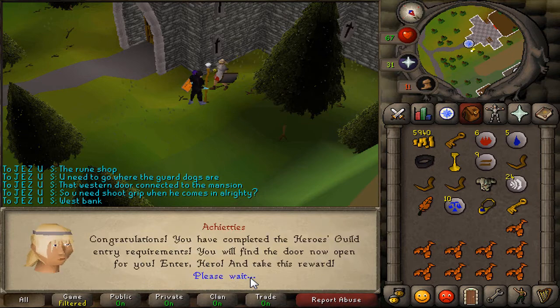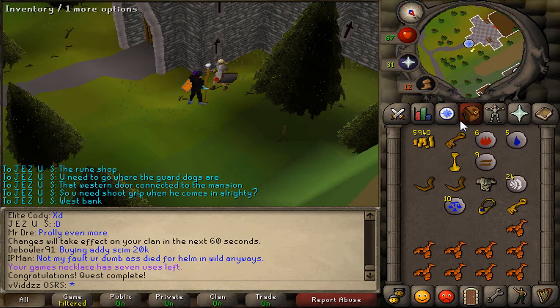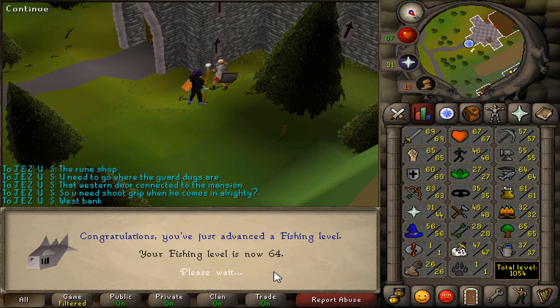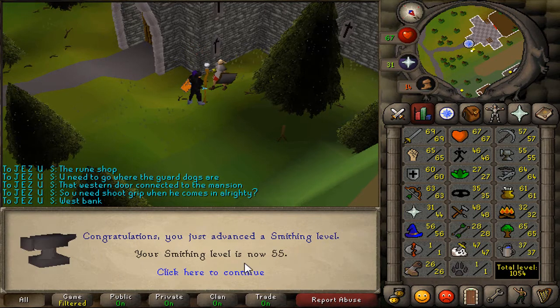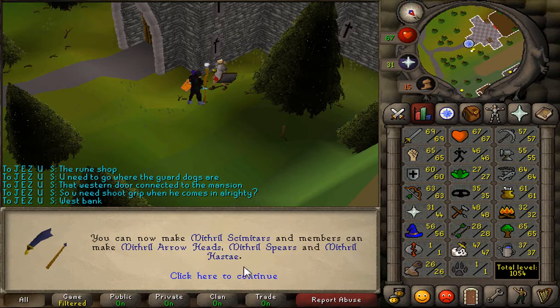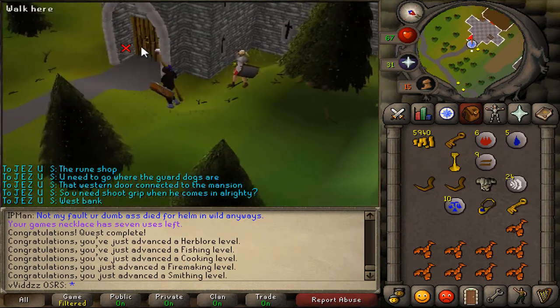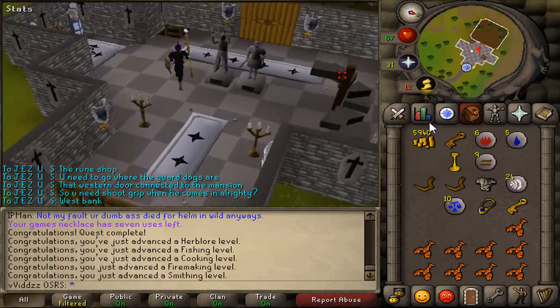I'm trying to complete all the quests necessary to access the Legends Quest, because I want the Legends cape. The Heroes Quest rewards include 64 Fishing, 27 Herblore, 61 Cooking, 32 Firemaking, and 55 Smithing — it's definitely a very good quest to do. I'm going to have a look at the Dragon Battle Axe, which is around 200K or 250K — a bit too expensive for me right now.